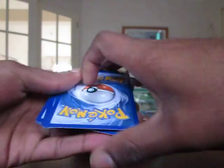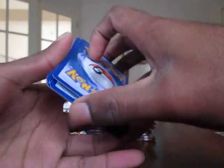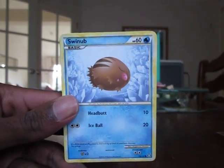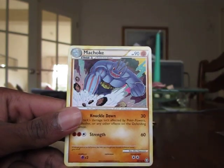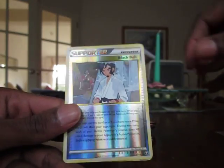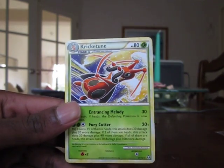Hopefully I can get a step closer to completing this set with these packs. We have Pidgey, Swinub, Porygon, Aipom, Skorupi, Electrode, Machoke, Lickylicky, Black Belt Supporter which is uncommon, and the rare is Kricketune.